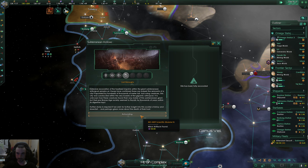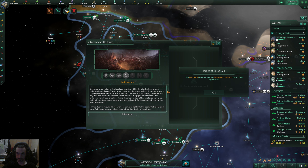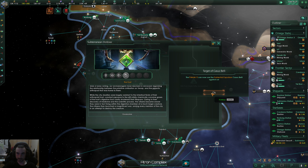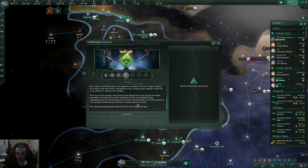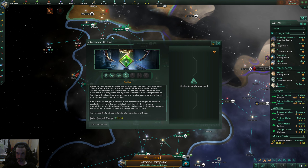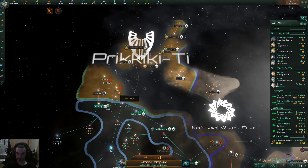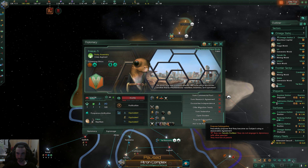Lost Burrows — these arthropod remains confirm indeed the remnants of a city. Thousands of meter tall tool-using creatures — astounding. Existential explosion casus belli on us — I don't even know what that is. Planetary alert blocker — expansion driller drones, cool. Yeah, I don't know what that is but it ain't good.